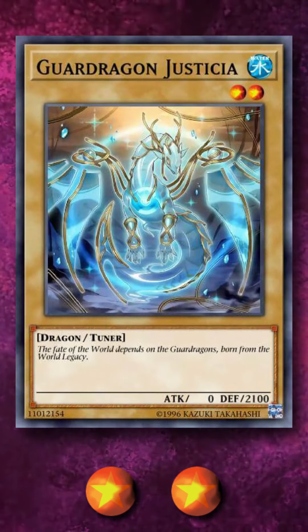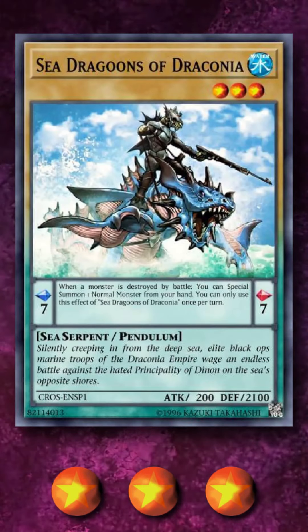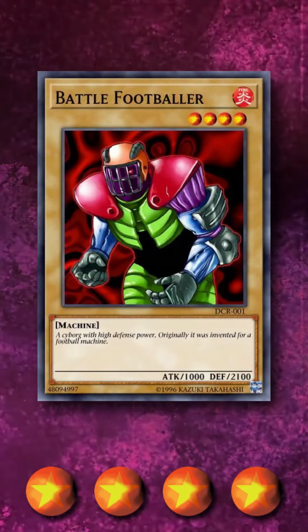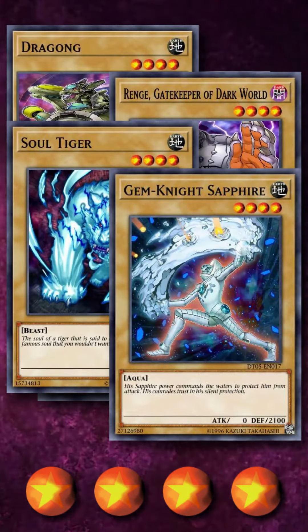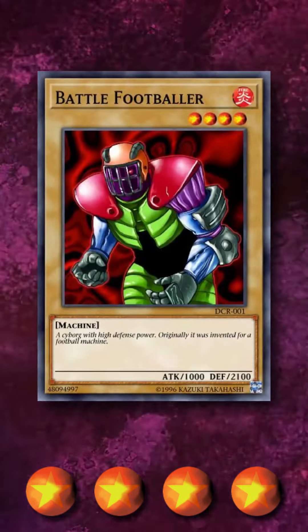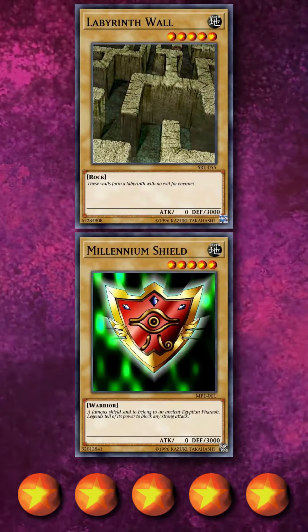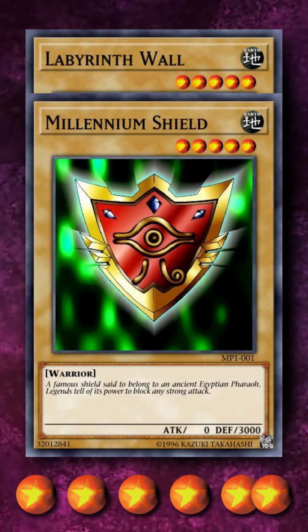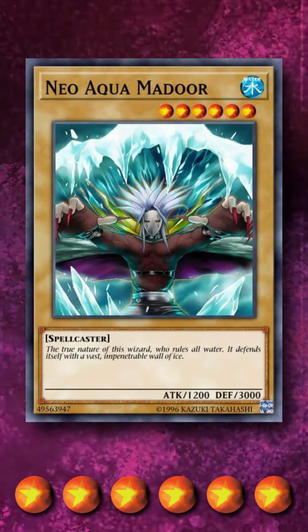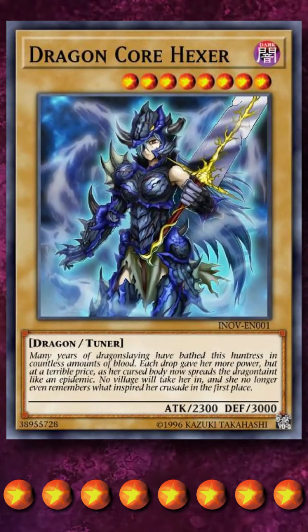Also, one of them is a Tuner, which normally should have attack on its stats as well. For level 3, we have Dragoon D'Catura at 2100 defense. Level 4, we have Battle Footballer with 2100 defense and 1000 attack — technically tied with four monsters with 2100 defense, but it has the highest attack points out of all of them. For level 5, we have a tie between Millennium Shield and Labyrinth Wall with 3000 defense, being the absolute max for normal monsters. For level 6, we have Neo-Aqua Madoor at 3000 defense. At level 7, we have Hiyozanryu at 2800 defense. And finally at level 8, we have Dragon Core Hexer, which is a normal Tuner monster with 3000 defense.